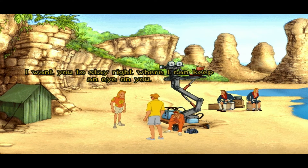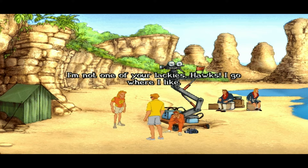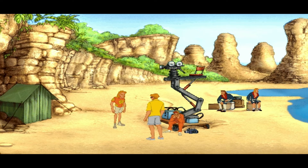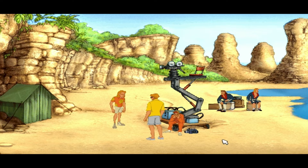Hawks: 'I want you to stay right where I can keep an eye on you.' George: 'I'm not one of your lackeys, Hawks — I'd go where I like.' Hawks: 'Not here you don't. The movie company has rented this island for the duration. You're trespassing. Do as you're told or you're gone.' I feel slightly annoyed by that bee puzzle — I'm pretty sure I threw two, three, four rocks in it. Maybe I just had to restart and save and reload.